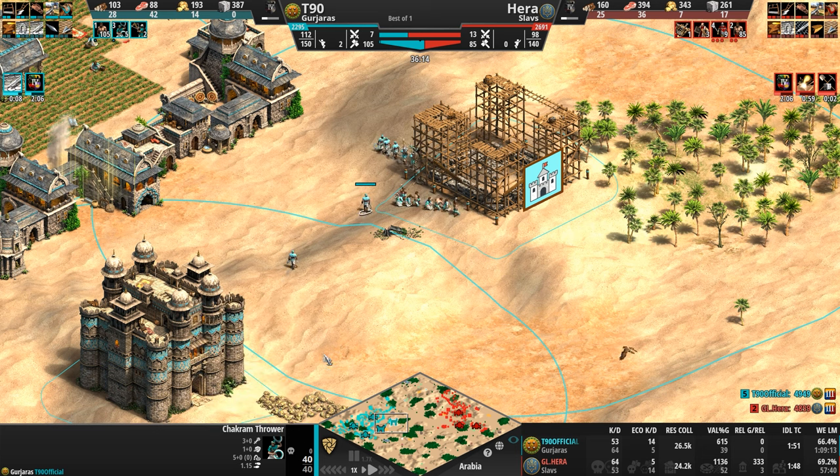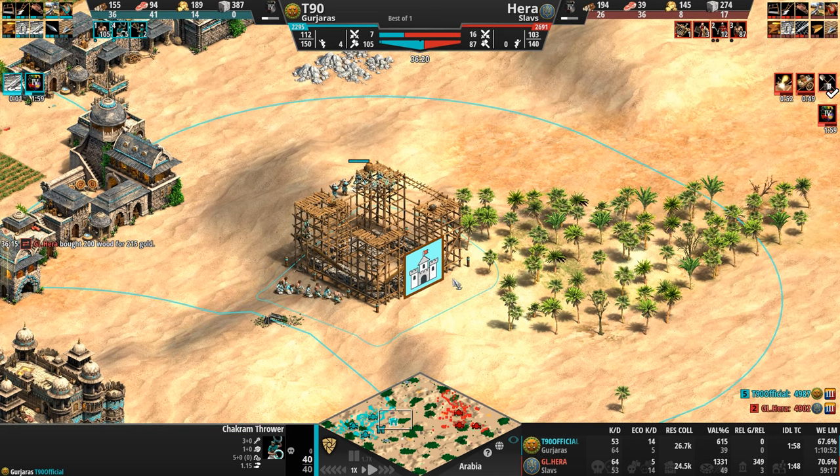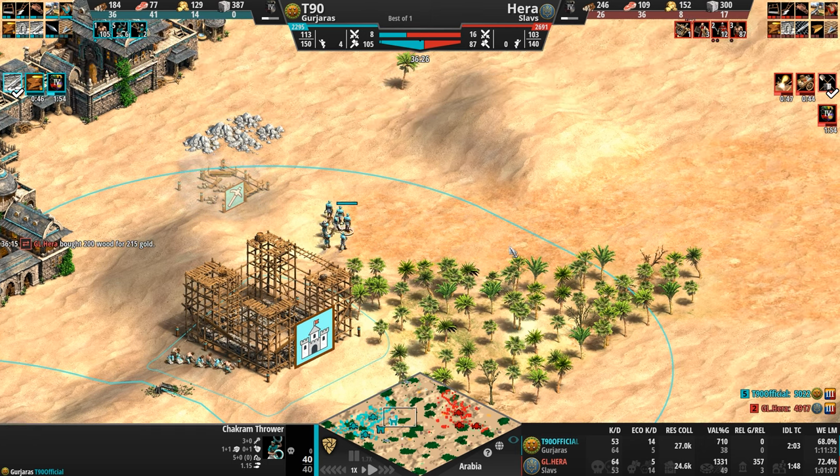Condottiero: zero. Infantry: zero. In their elite form they come with a plus one attack bonus against both of those. Condottieri are not exactly units we are expecting to see in this matchup. T90 is ahead by 10 total population.